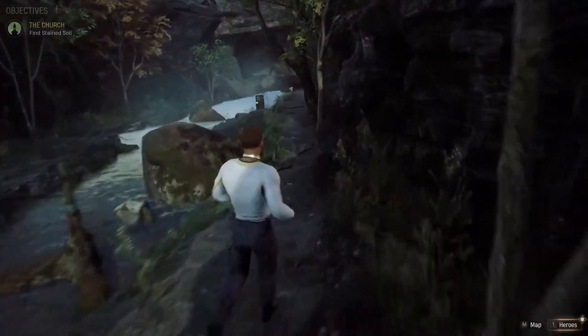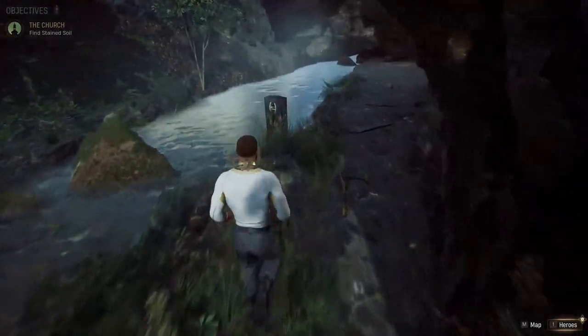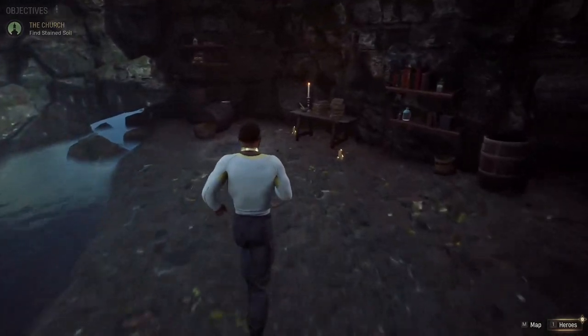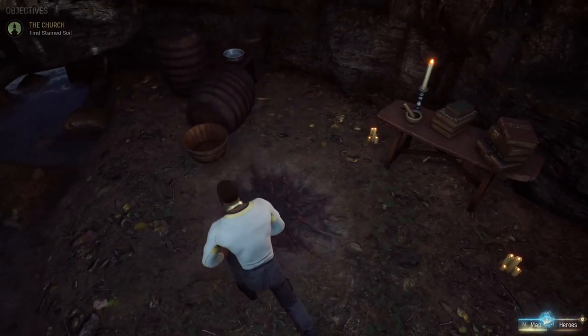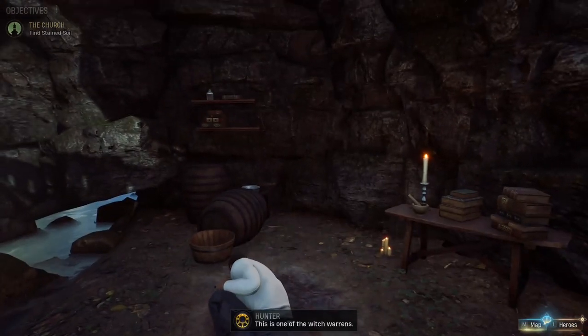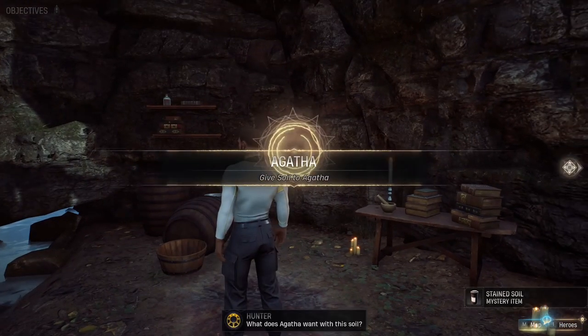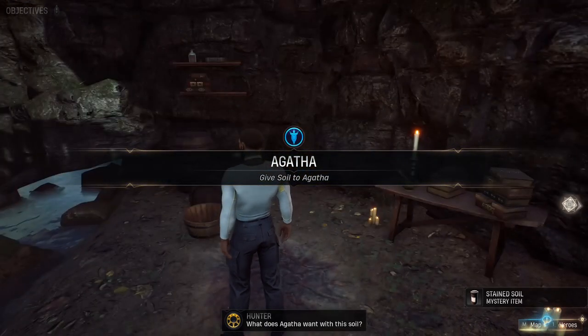You're going to see a witch sign up here. There's the witch sign — just come on over, and here is the third soil sample. This is one of the witch warrens.